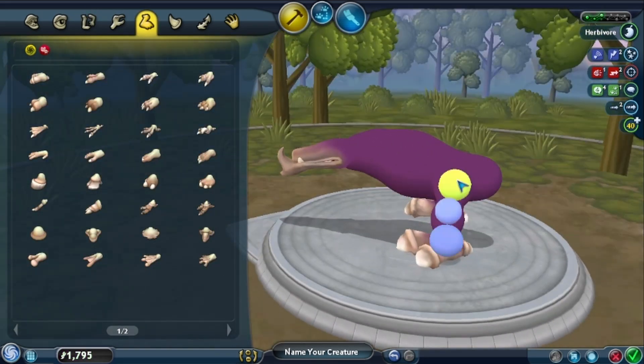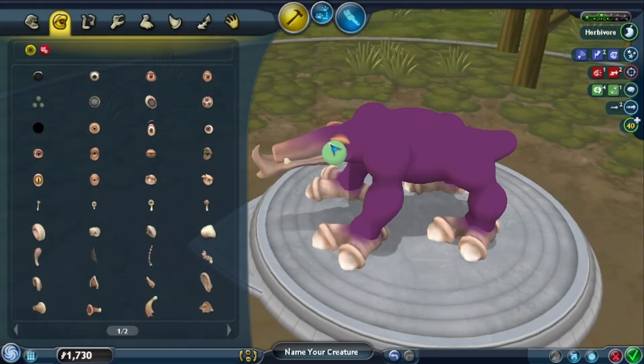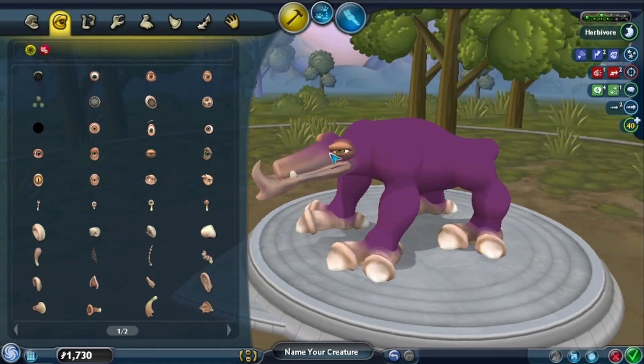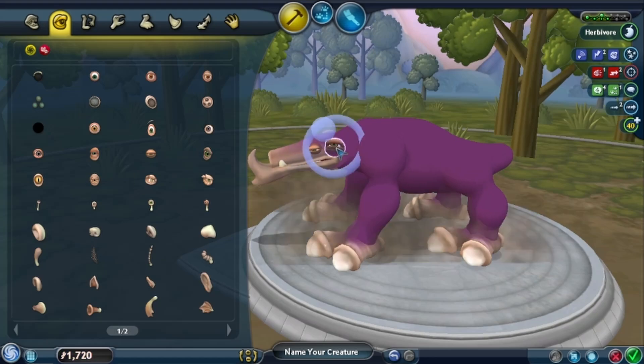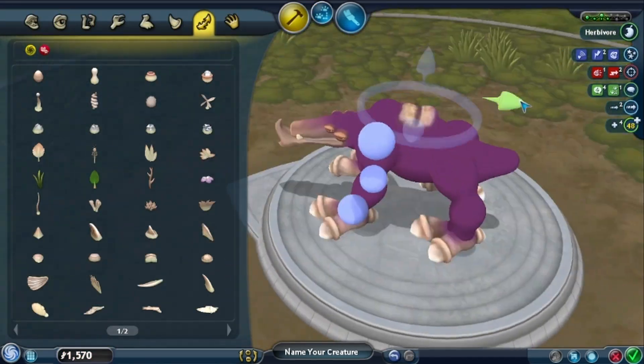I sort of gave it pretty basic legs, you know? Free joint. Gave it those feet because they looked right — they were what I was looking for. Gave it those eyes because they sort of felt right for an armoured thing. We haven't gotten to the armour yet. Gave it four eyes to be different.